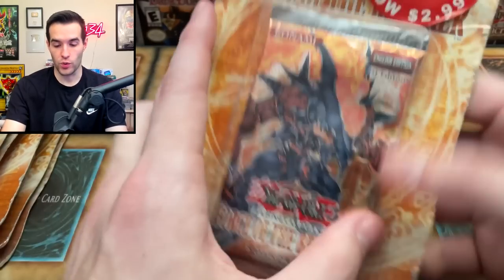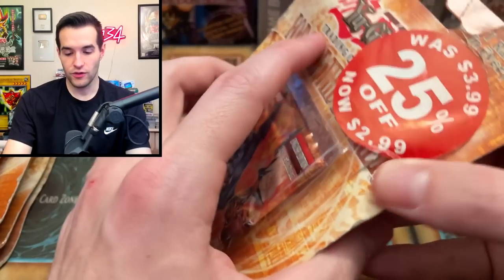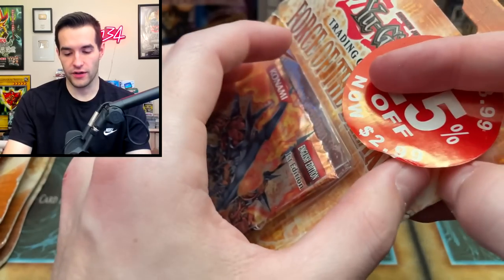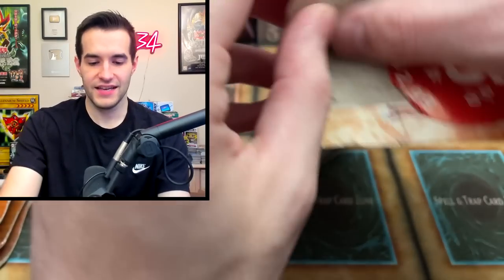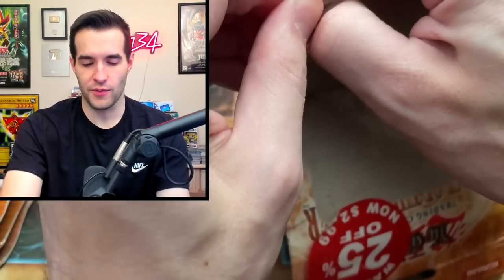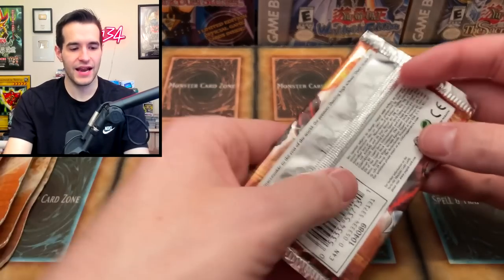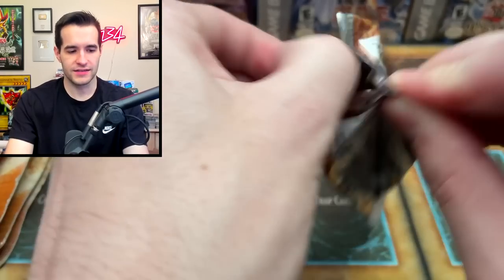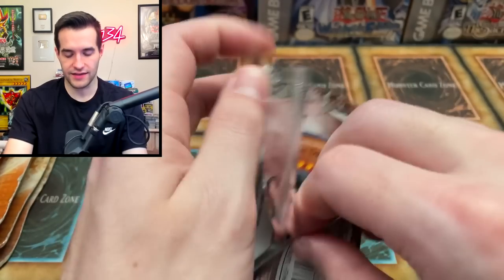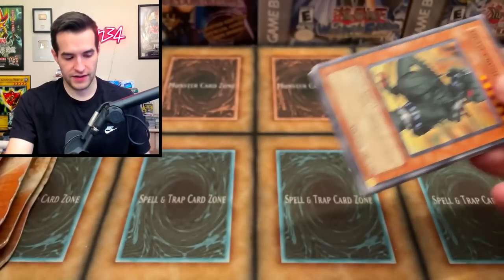These Force of the Breaker blisters are way better than those Crossroads of Chaos ones. It's kind of weird how the sticker's pulled up and it's kind of loose. Maybe it's just because they bent that area — that would make sense because there's no pack to keep it there.